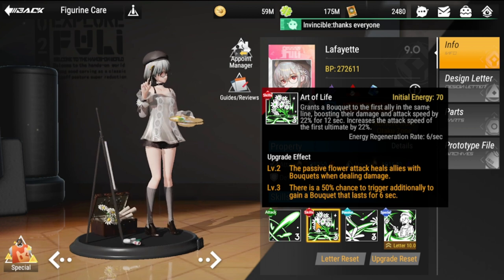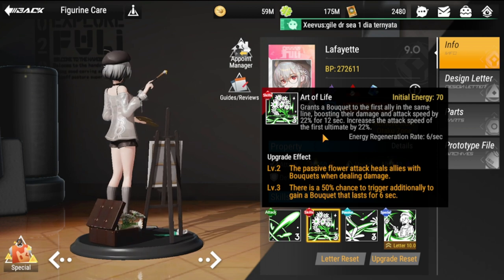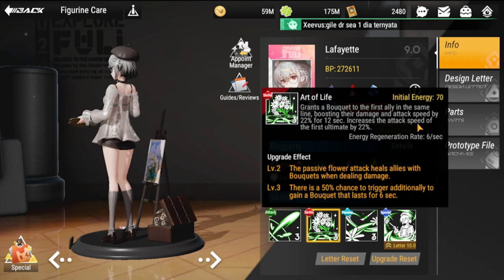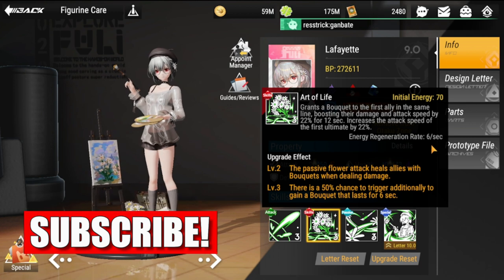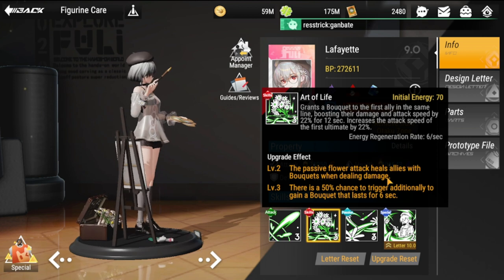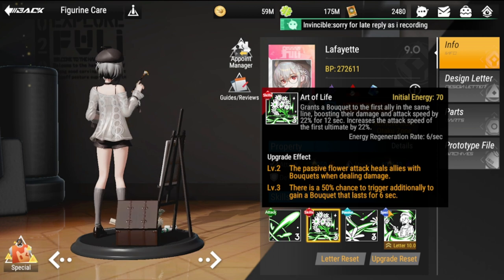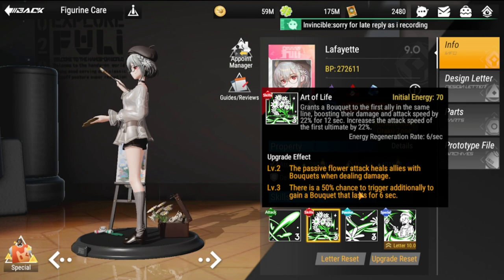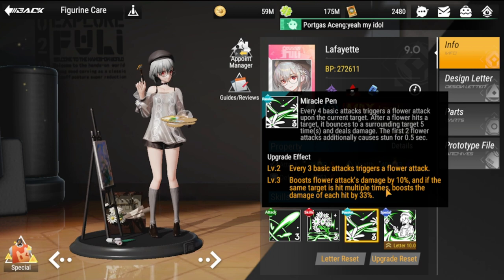She should go first because she is a buffer. Her ultimate grants a bouquet to the first ally in the same line, boosting their damage and attack speed by 22% for 12 seconds, and increases the attack speed of the first ultimate by 22%. Energy regeneration rate is 6 per second. Level two passive flower attack heals all allies with bouquet when dealing damage, and level three has a 50% chance to trigger additionally to gain a bouquet that lasts 6 seconds.